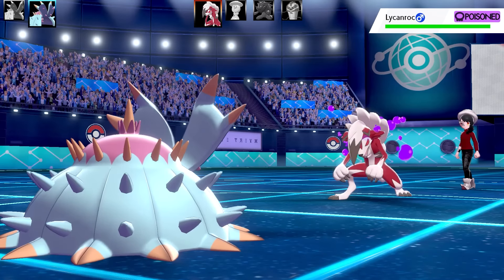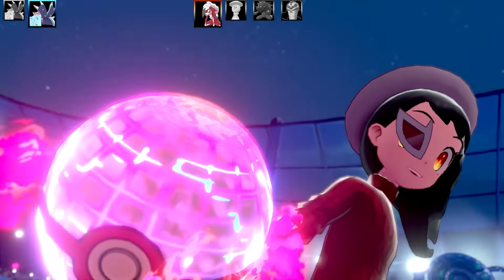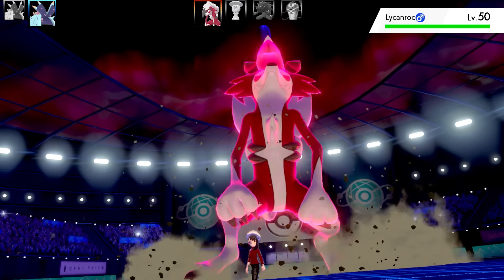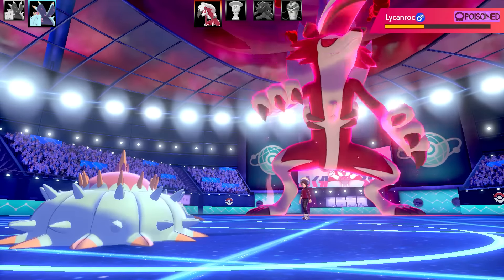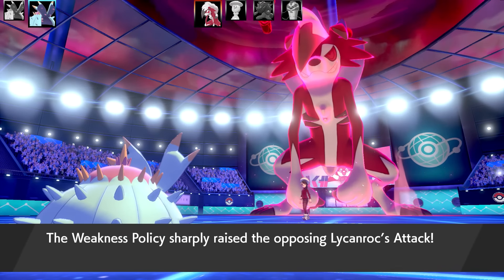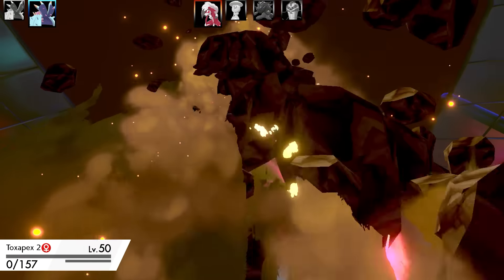Next Pokemon is actually the real Lycanroc - can the real Lycanroc please stand up - and now it's going to Dynamax. If I can land this Hydro Pump, this will do a heap of damage - well over half. It sort of depends on what move this Lycanroc has, maybe a Ground-type move. I outspeed and get the Hydro Pump off - excellent, real quality damage. Now it's going to activate Weakness Policy, with the Trick Room setup. They've got Max Quake - another powerful Ground-type move, similar to the first battle with Tyranitar. That's the end of my Choice Specs Toxapex.